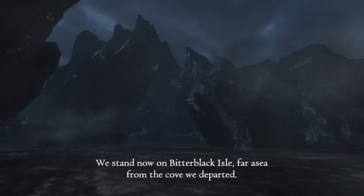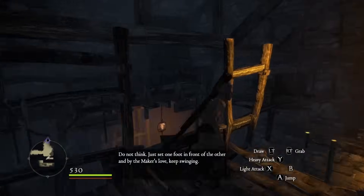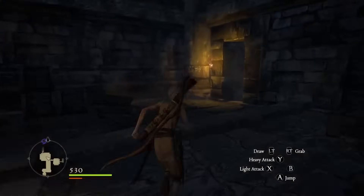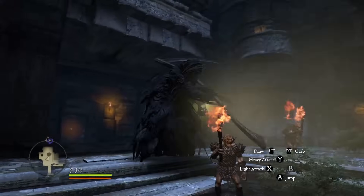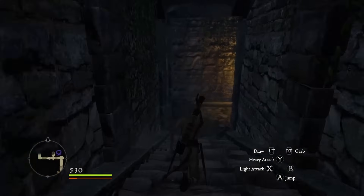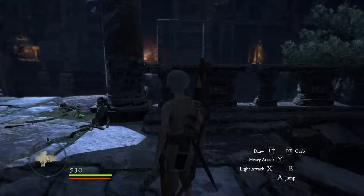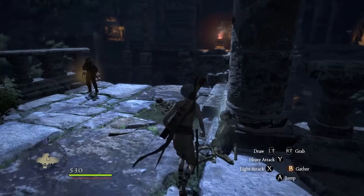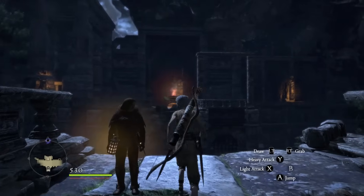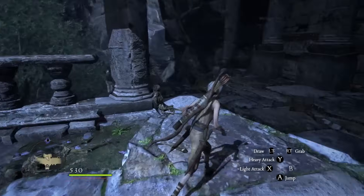Here we are — the Bitter Black Isles. A maze-like dungeon filled with the deadliest creatures Dragon's Dogma has to offer. And since pretty much every enemy in here would one-shot us, we must resort to the age-old strategy of running past every enemy and hoping they don't get us. After some skillful dodges and strategic rests we arrive at our destination: the Duskmoon Tower. This is a sort of safe space in the dungeon where all you have to worry about are some easy-to-kill snakes and spiders.